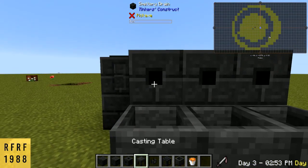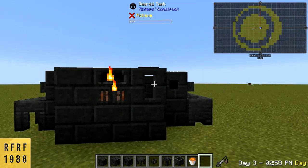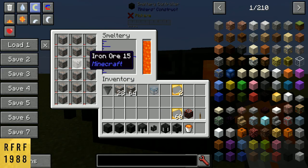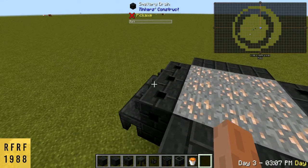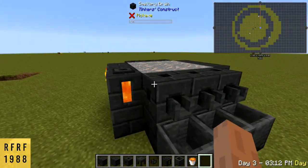Then we're going to do our drains just like before, like that. Now you have a functioning smeltery — we just need to put our lava in here, and then toss in our iron. This iron will smelt down and we can click the faucet here or here to drain out the iron once it's done melting.